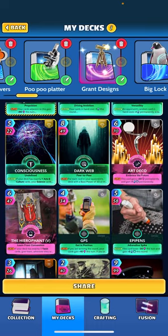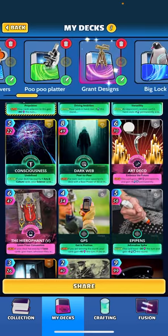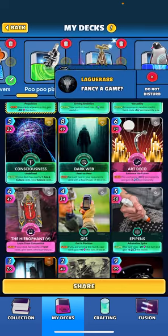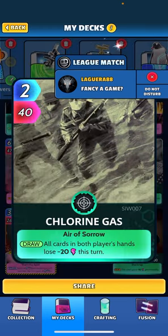Other inclusions: we have GPS — when played, if you're winning the round your cards gain plus 10 this turn, if you're losing they gain plus 15, and if you're tied plus 20. We've got the Epi Pen — a nice little energy gain: when drawn this card loses 20 this turn and you gain plus 3 energy for the round. We've got Chlorine Gas — all cards in both players' hands lose 20 this turn.